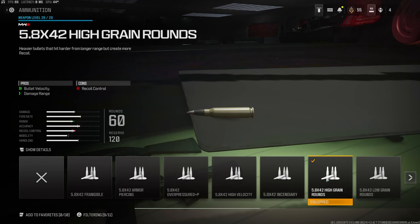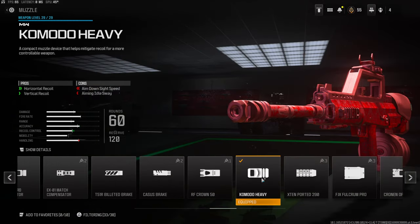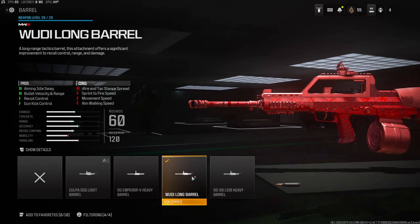For the high grain rounds, you get bullet velocity and damage range but you do lose a lot of recoil control. I think it's worth it because this gun is kind of like a marshmallow shooter — it is so weak and this helps out a lot. On the muzzle we're going to be using the Komodo Heavy for horizontal recoil control and vertical recoil control, to gain back the recoil control we lose with the ammunition.